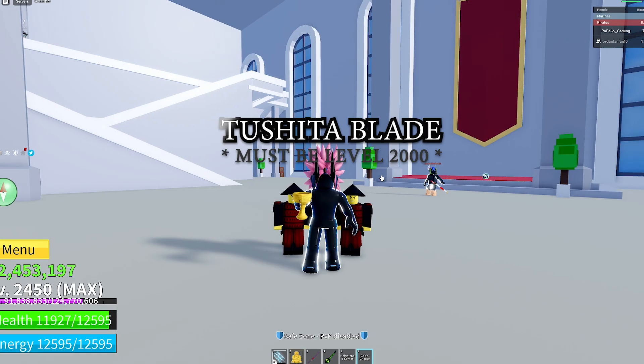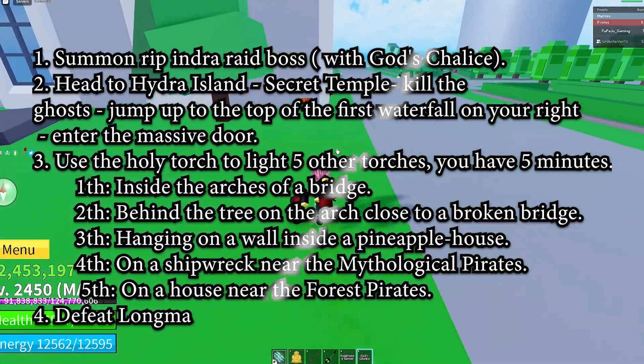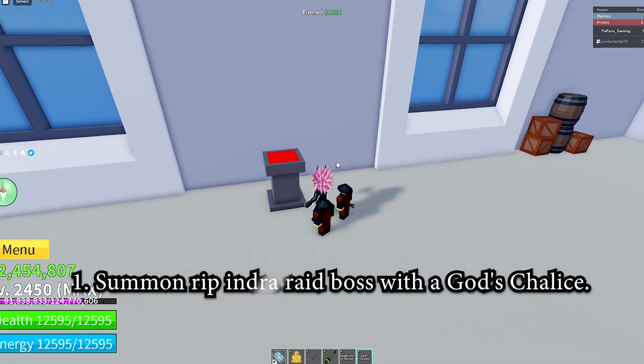Today we're gonna show you how to get the Tashira Blade and how to do the puzzle. I got the Ga Chalice and I already got the three color hotkeys in, so now I'm gonna have to summon Ripindra.